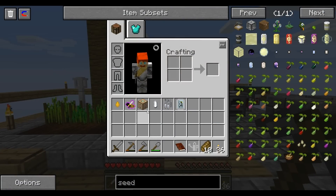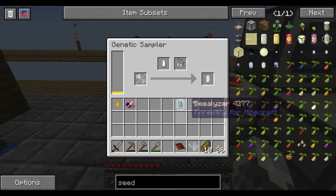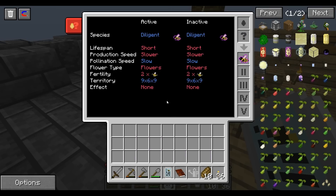Let me go ahead and just pop this genetic sampler down — put that bad boy in there. Now with the vealizer I can right-click and toss in a bee and honey and it will scan it for me. I have no real clue what everything is telling me, other than a short lifespan, slow reproduction speed, slow pollination speed. It prefers flowers, and looks like it has a fertility of two, which is pretty good — so it produces two drones.